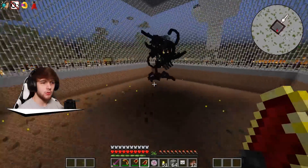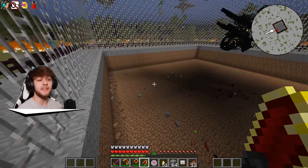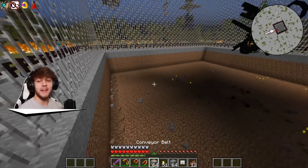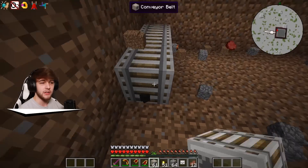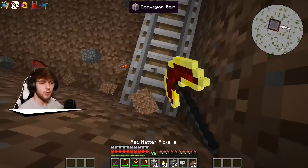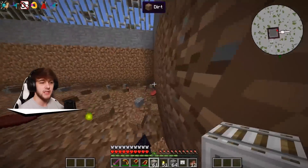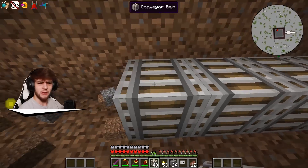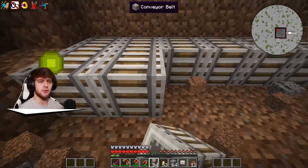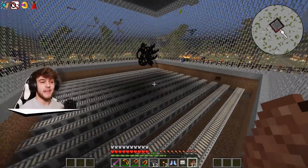Hello? What the heck, why is he not dying? Okay, there we go — finally dead. Now that we have this area all laid out, we can start placing down these conveyor belts, which is what's gonna push everything in one direction. We need to make sure we're doing it the right way. Well, we're doing it the wrong way — good thing we realized that. I want them all pushed to this side of the room, so we just need to place all the conveyor belts down. Hopefully we have enough.